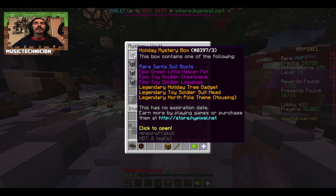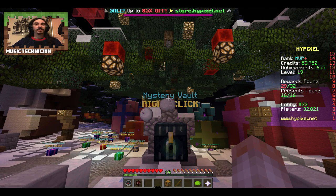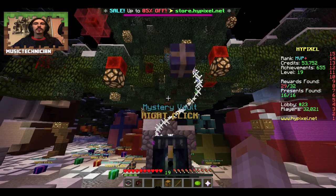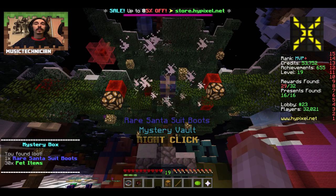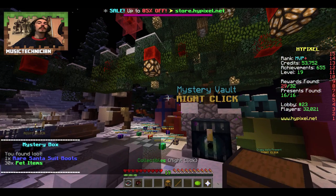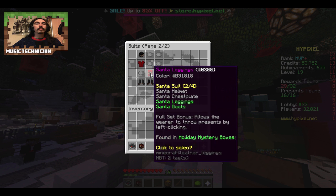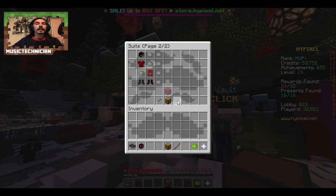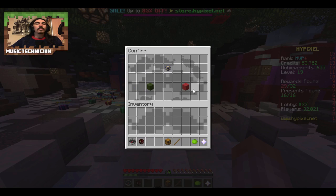We'll start off with number one. In here we can get the North Pole theme, which is what I really want, or the holiday tree gadget. Let's see what we get. Santa boots - it's close. I think I'm close to getting the whole Santa set. I just need the Santa helmet and the Santa chest plate and then we're done with that one, but I'd really like the housing themes or the gadgets.